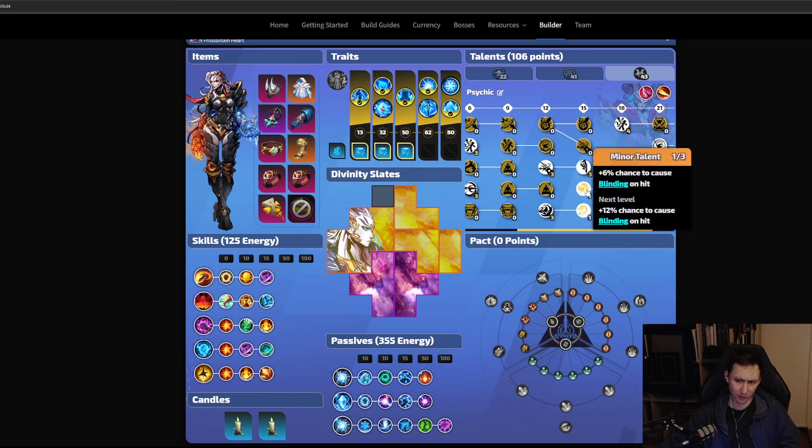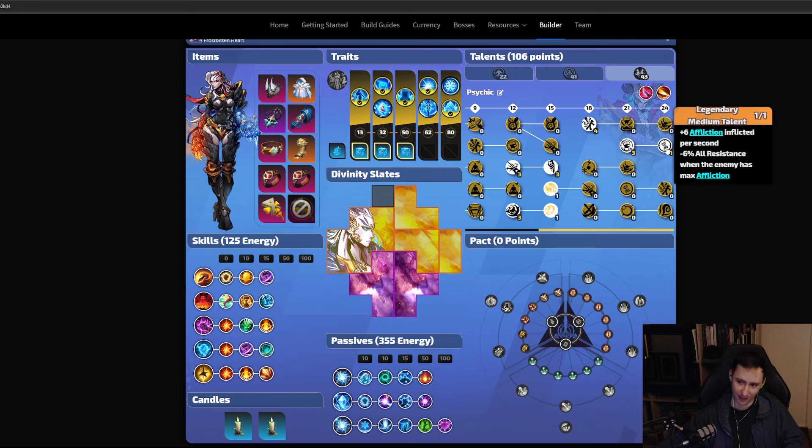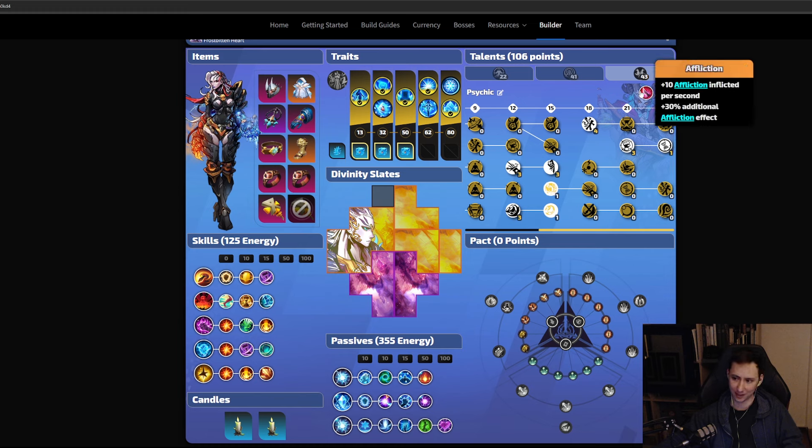Paralyze makes enemies take increased damage so we only need one point there to trigger it. We also put one point into the minor talent to blind enemies — that makes it harder for them to hit us. Then we put four points into Reaping Cooldown Recovery Speed. Reaping gives us a huge burst of damage; that's how we get those very high DPS numbers, because we're reaping a lot of the damage over time we've inflicted, dealing it in chunks. We also grab Affliction Effect as a more multiplier, and additional afflictions inflicted per second.